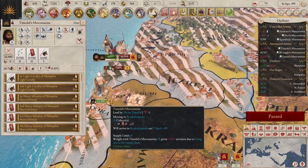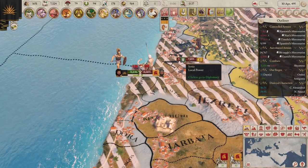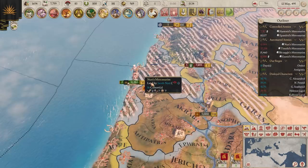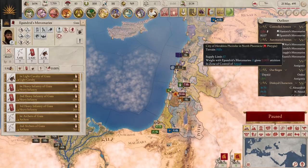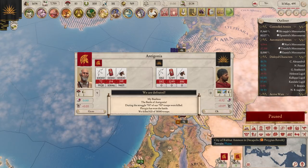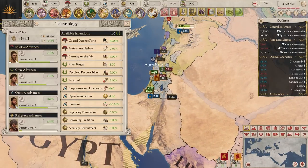Egypt is also a good option for new players. It starts in a relatively secure position with only one powerful enemy — Phrygia. Most of your time with Egypt will be spent preparing for and then fighting Phrygia. One thing to note about Egypt is that it doesn't have any iron or wood, meaning you'll have to import them if you want heavy infantry or ships. Ships are very useful for fighting against Phrygia, as you can use them to rapidly maneuver around the Mediterranean coast while their armies suffer severe attrition trying to chase you.